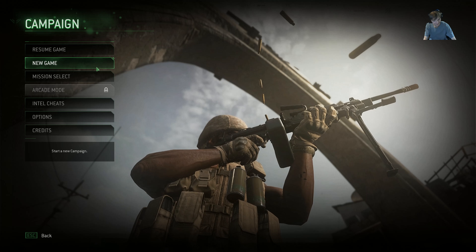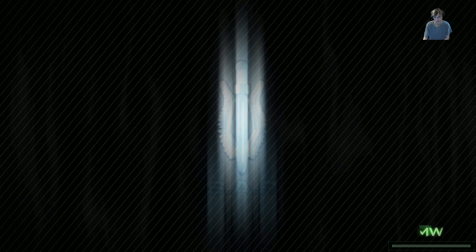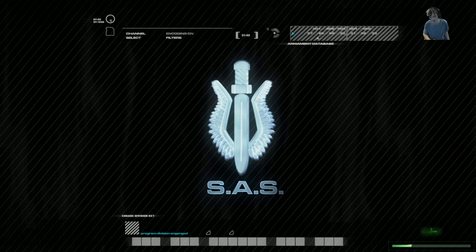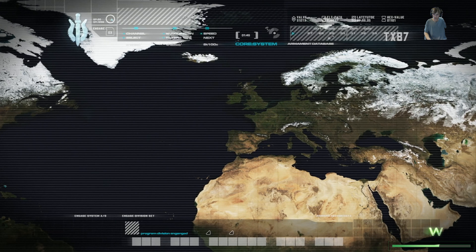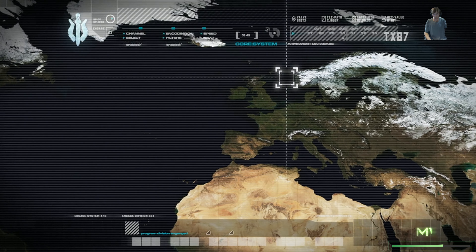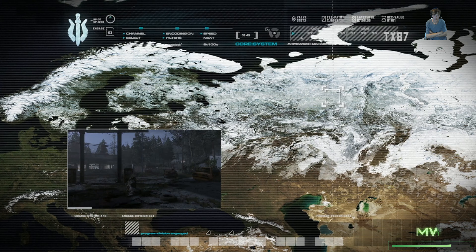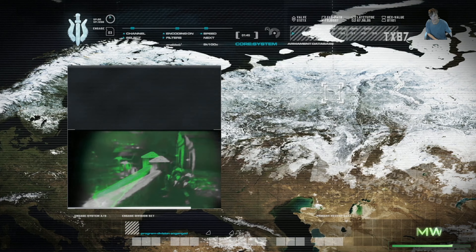Good luck. All right, obviously I'm gonna start a new game. I'm not gonna talk over all of this because it is a good story. Good news first - the world's in great shape. We've got a civil war in Russia, government loyalists against ultra-nationalist rebels, and 15,000 nukes at stake. Just another day at the office.